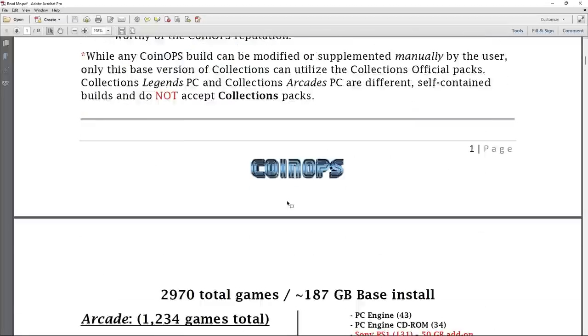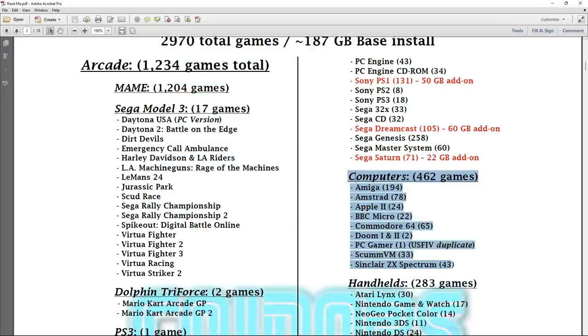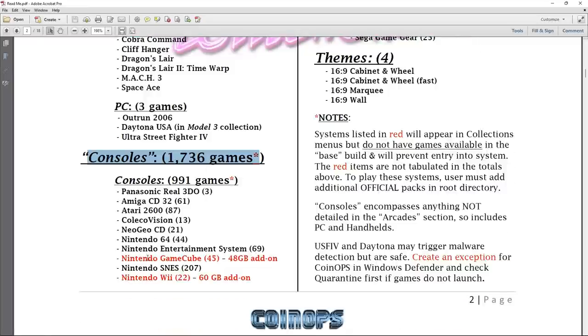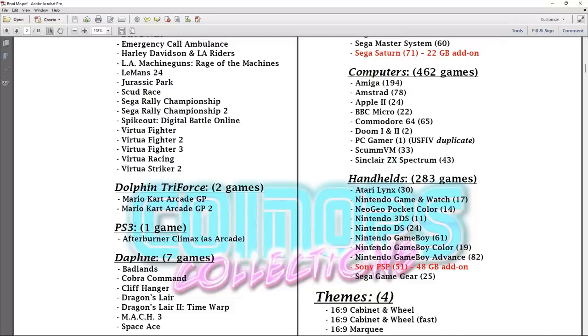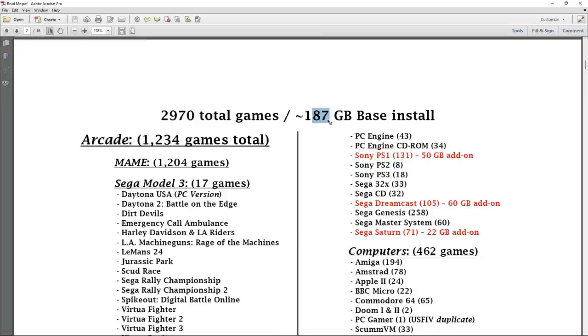Those add-on packs can be found in the same place you find this build. It comes with all computer systems, however for consoles there are a couple of stars. It really comes down to size — Nintendo GameCube games are CD-based and huge; 45 games is 48 gigabytes. Atari, by contrast, is less than 100 megabytes for all those games. So they broke it up — otherwise GameCube, Wii, PSP, Sega Saturn, Dreamcast, and PlayStation 1 together would make this closer to 600 gigabytes.